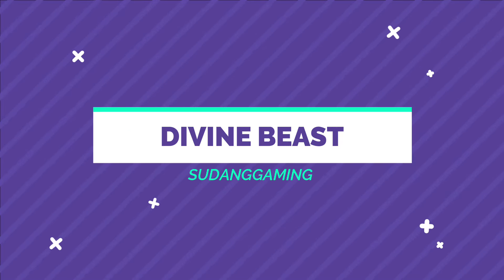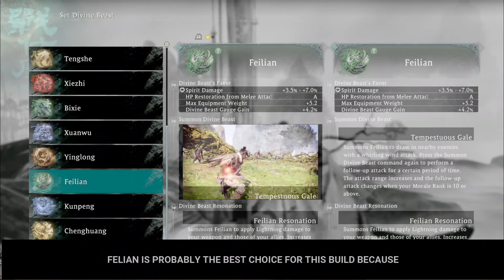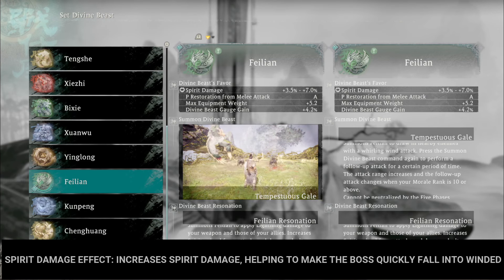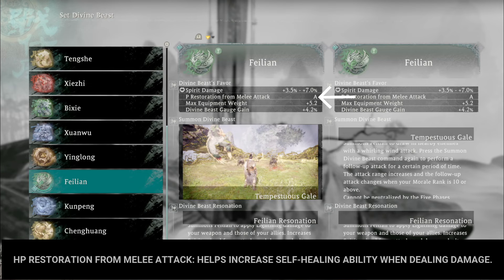For divine beast selection, Felion is probably the best choice for this build because of its Spirit Damage effect that increases spirit damage, helping to make the boss quickly fall into the winded state, and HP Restoration from melee attacks to help increase self-healing ability when dealing damage.